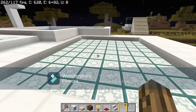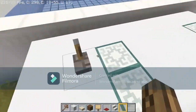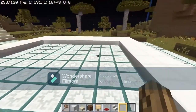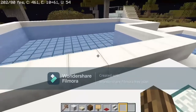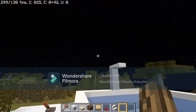We have an automatic pool — you want to click this lever right here to open it. Once you open it, it's gonna open the whole thing by itself. There's a little bit of lag but it's gonna open kind of smoothly.